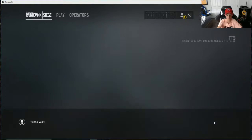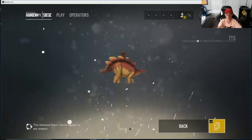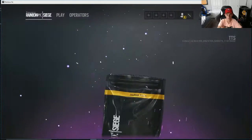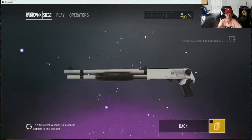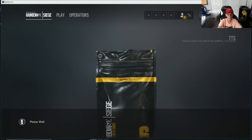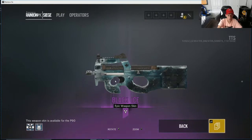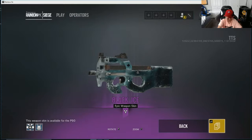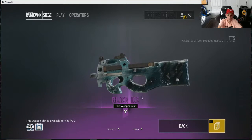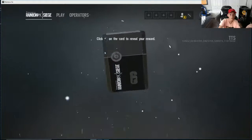Speed through this — boom. Black Ice! That means two more alpha packs after these. Black Ice — yes! Are you kidding me — on the P90? I don't use the P90. Does anyone use a P90? Okay, people use the P90, but still.